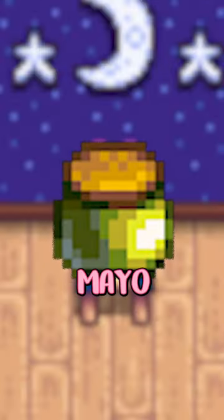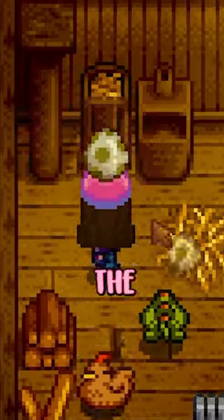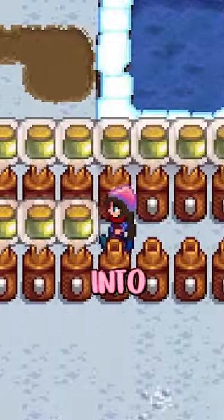The next item you should go for is the dino mayo. If you didn't donate your dino egg, pop it in the incubator in your coop to hatch a dino and get even more dino eggs to make into mayo.